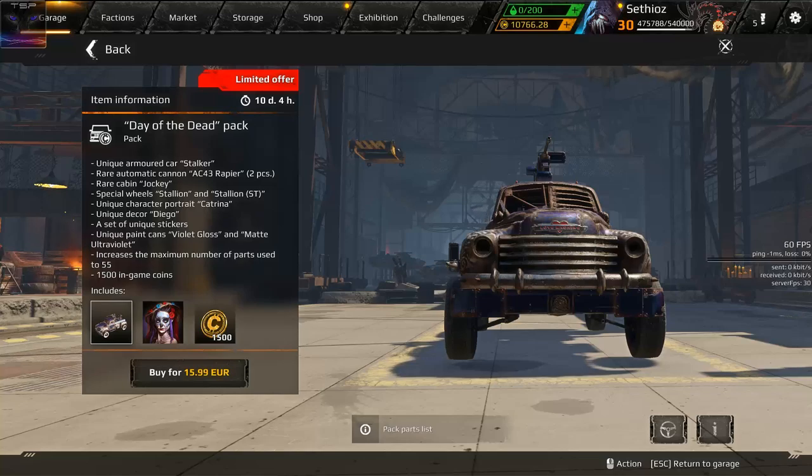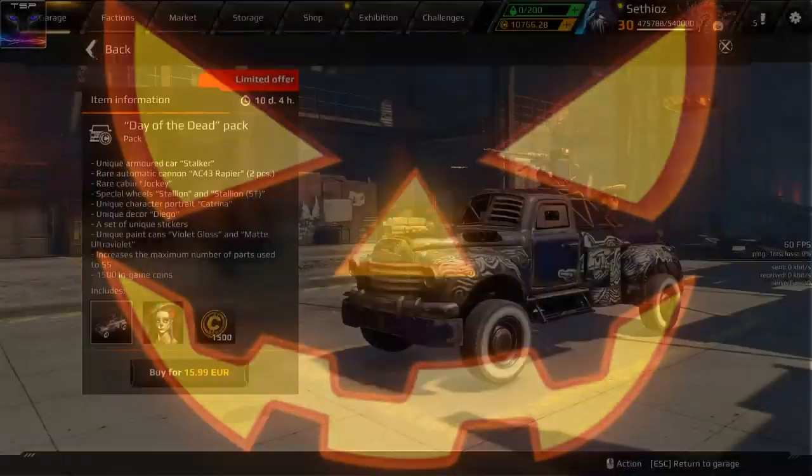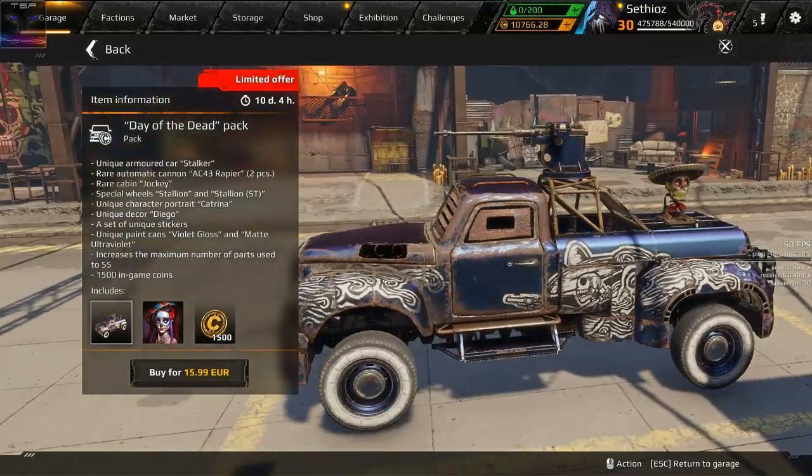Hello my friends and welcome to the Crossout Halloween update! First of all we see this kind of meh pack. The only cool things are the paints. Cost 15 or 16 euros. That's kind of too much for it.